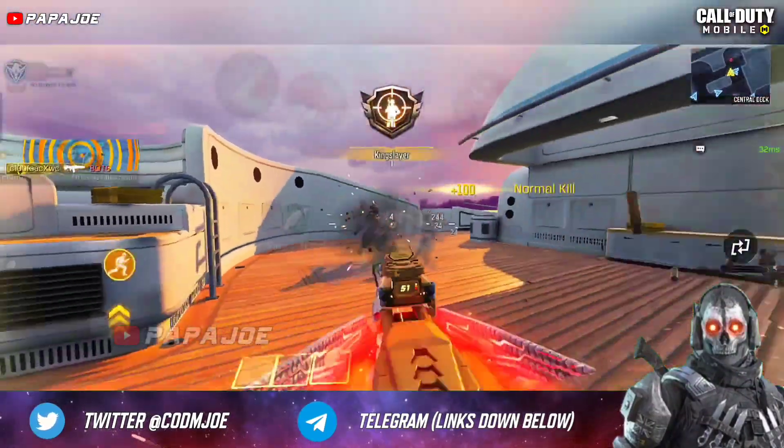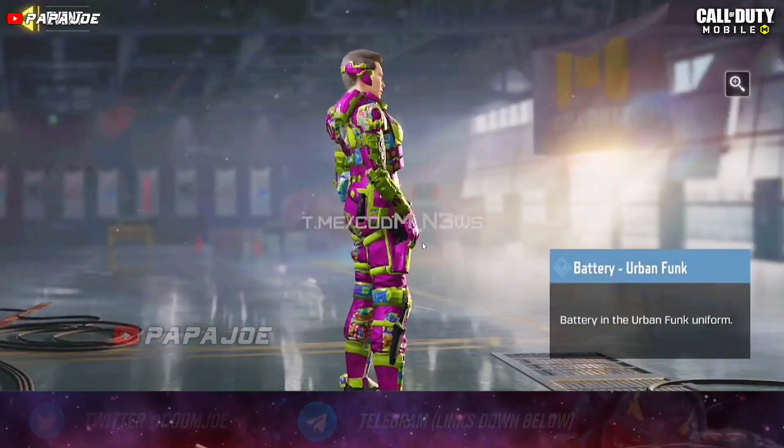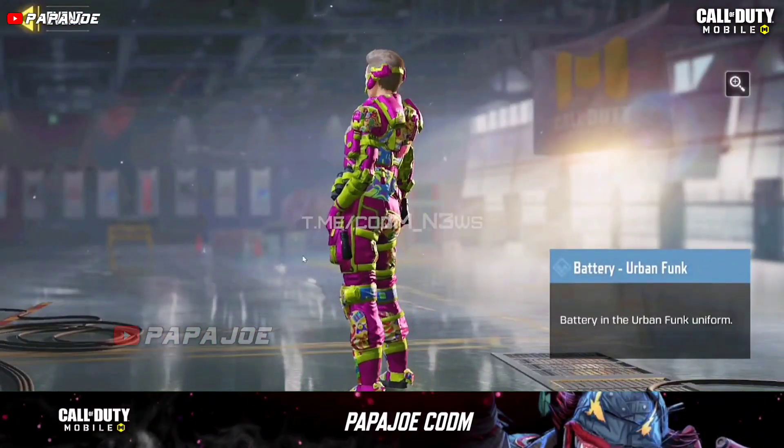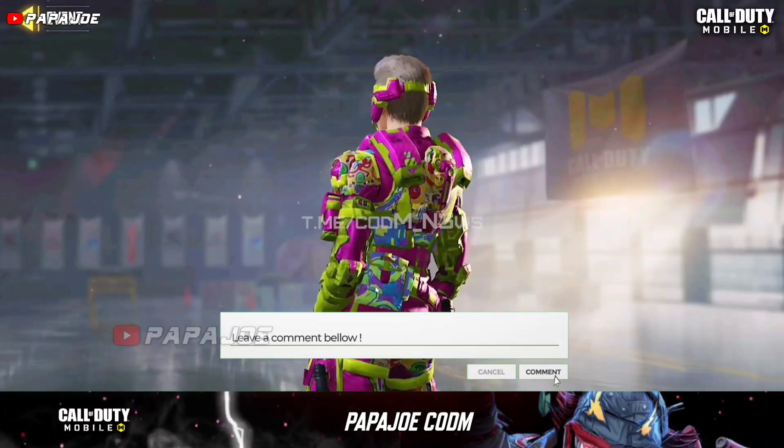The fourth character skin that we can get for free will probably be in a new Seasonal Challenge or in a new mini-event, probably in the middle of the season. Possibly we can look forward to a new Rare Battery Urban Funk character skin.